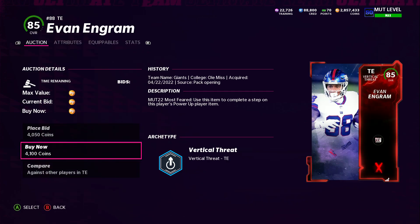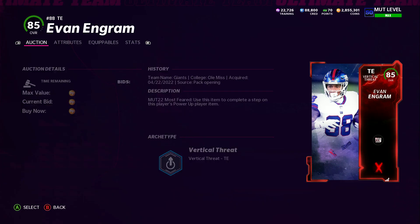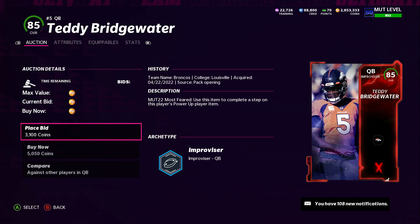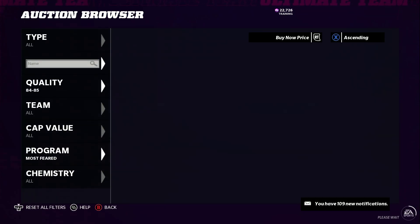You want to buy three of these 85 overalls — Evan Ingram, boom, 4k. We're gonna keep track. So 4k for Evan Ingram right here, and then 5k for Teddy Bridgewater. So we got about 9k of players right there, so far we're 9k in debt.